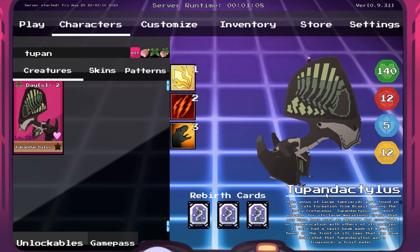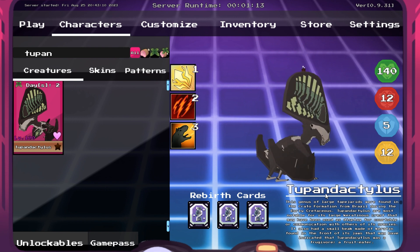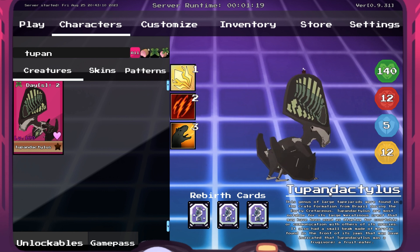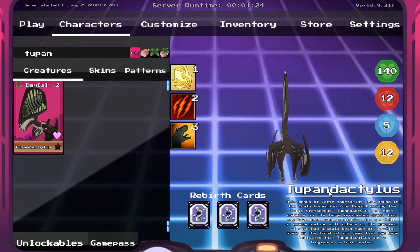Now when you've selected your dinosaur of choice — me personally, I'm using the Tupandactylus. You can use the Ornithomimus, Euthoraptor, whatever floats your boat. But I think the Tupandactylus is perfect for traversing terrains in Dinosaur Arcade.